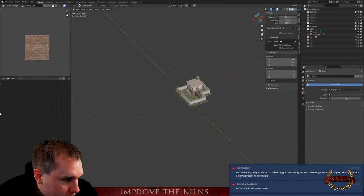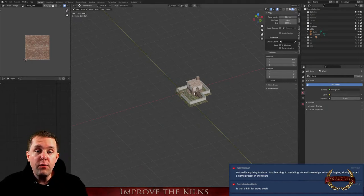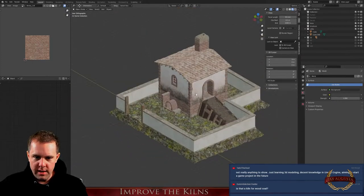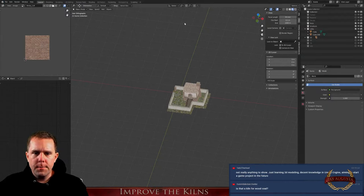Just learning 3D modeling, decent knowledge in Unity, and animation for a game project. If you have questions about Unity, text me on Facebook or Instagram — I'm almost everywhere. I really missed that help when I started. Let me import some stuff. I'm not sure where my building is — I hope I didn't delete it.